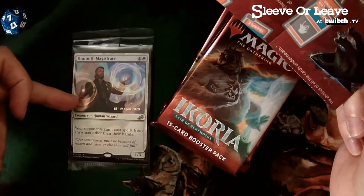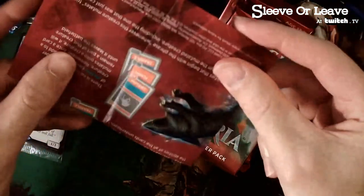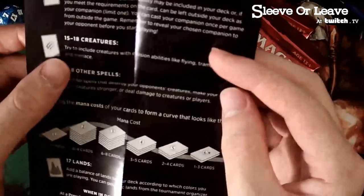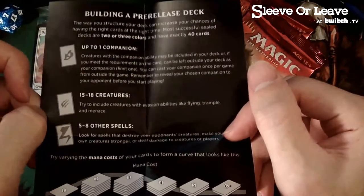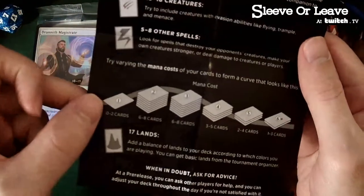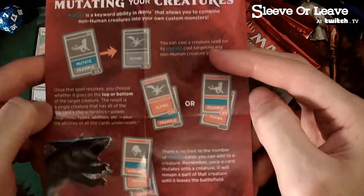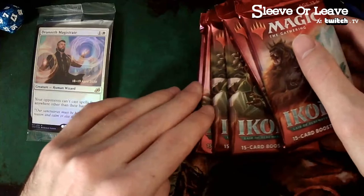Oh, this card got abandoned wrong. They even talk about the mana curve now — you're giving people too much information. That's why drafting is so competitive online now, and this is how mutating works. Okay, cool. We got some packs — most fun thing about the pre-release is the packs, right?